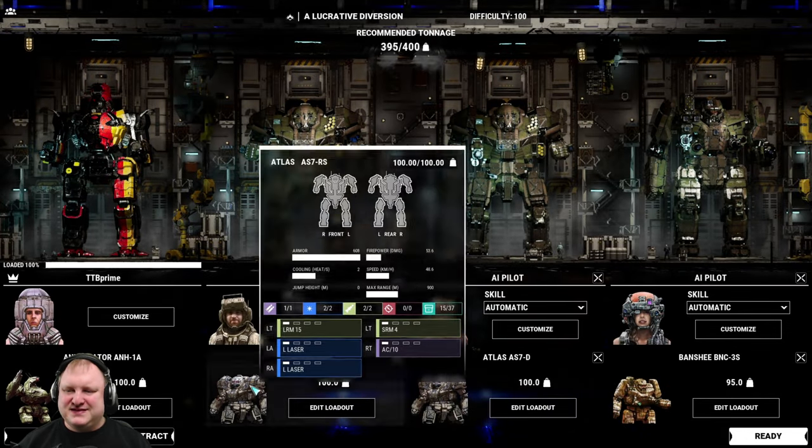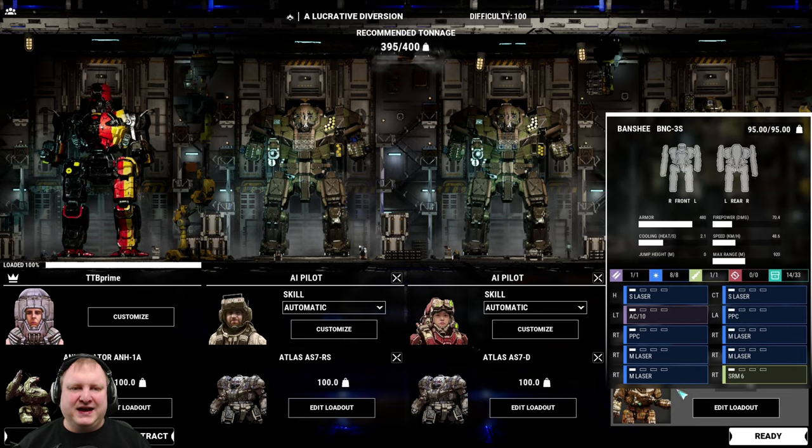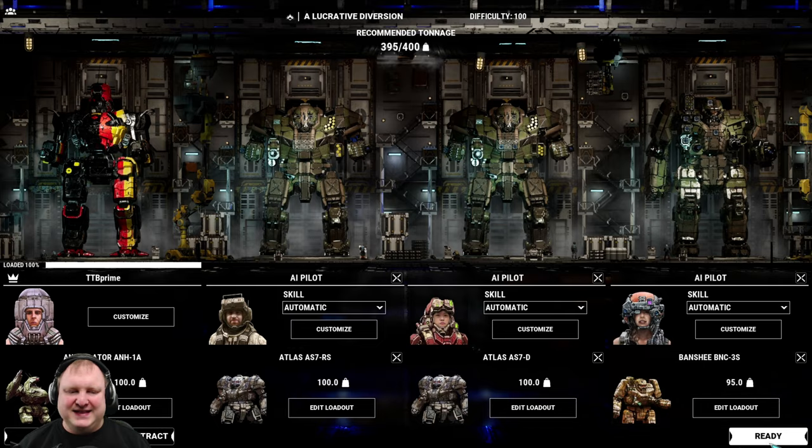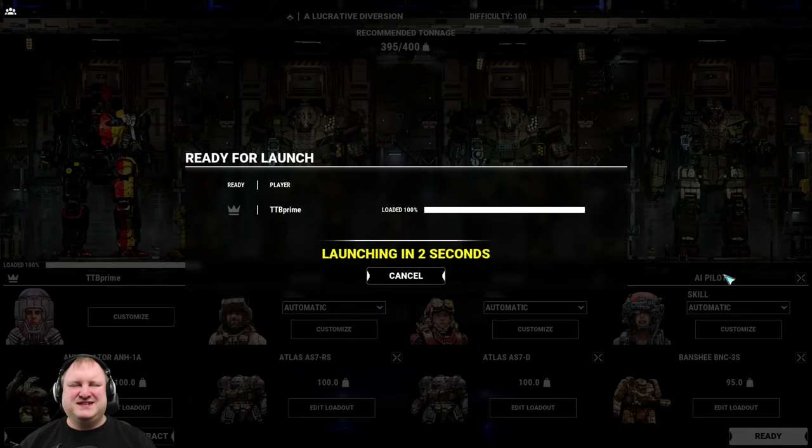As AI mates, I have chosen Atlas RS, Atlas D, and we're gonna bring a Banshee 3S just for comparison to see how the Banshee does against the Atlas. Let's get going!